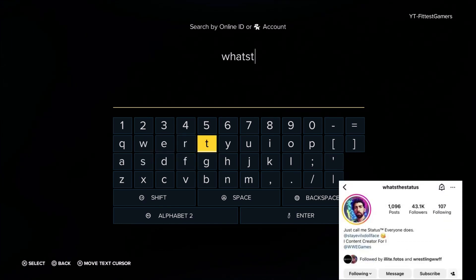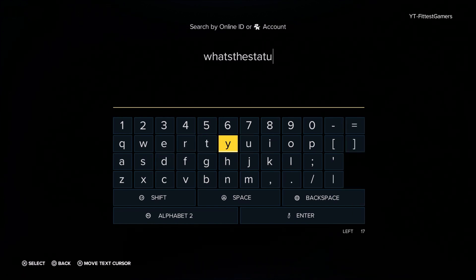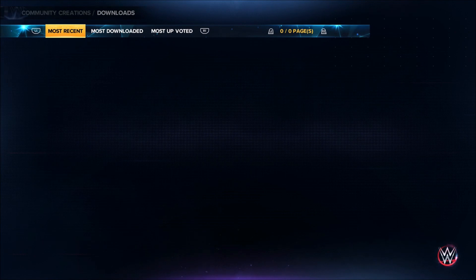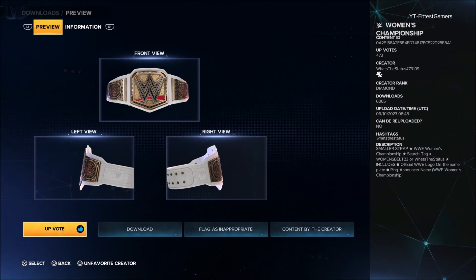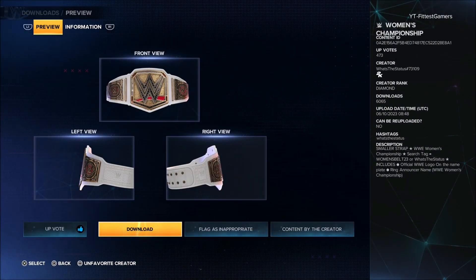His Instagram is in the description of this video. Make sure you give him a follow. Once you're done typing all that in, hit Enter, let it load, hit Search, let it load. Once it all loads up, you're going to go over the Women's Championship, select it, give it an upvote, give it a download, follow the creator, and boom, we are ready to go.